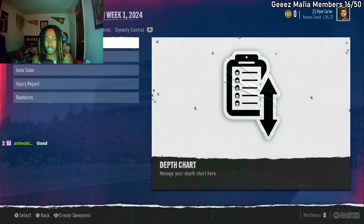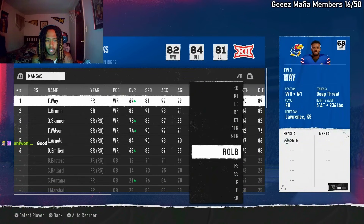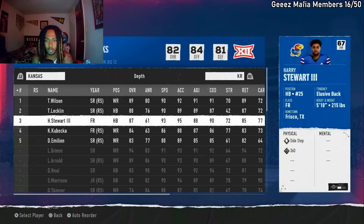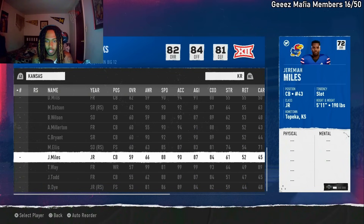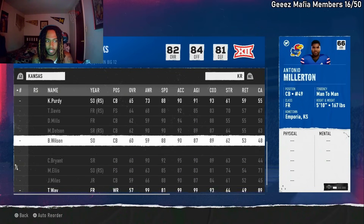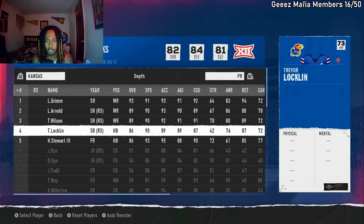Go to depth chart — wide receiver, got two-way. Then go to corner. You can do kick return and punt return on here too — you can put your player on that as well if you want, though honestly the blocking on punt returns is kind of trash. We're here at the bottom — take your player and put them at the top. Get yourself at kick return one, and then you can do the same thing for punt return.